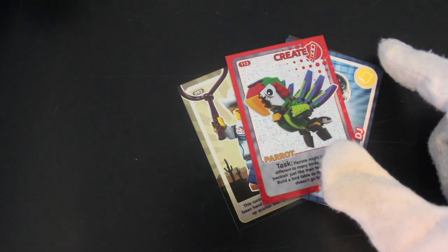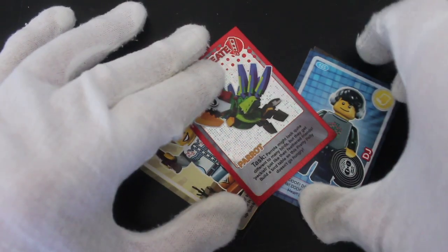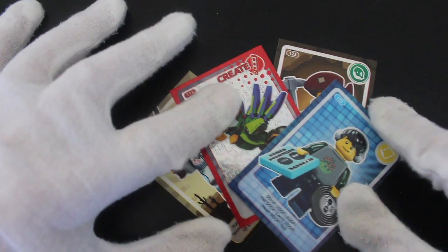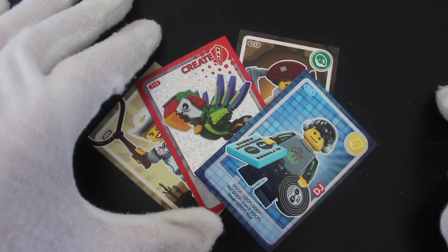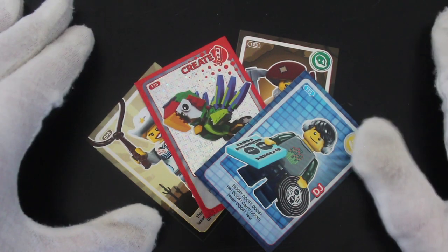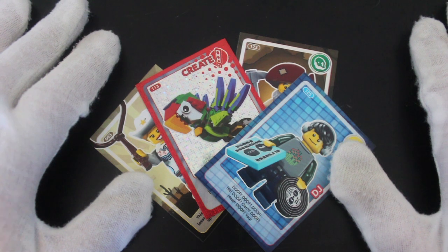That's the Lego Create the World set. If you want some of them, get them — I think you can get them quite cheap, actually, because they were given away in shops. So people, staff probably, stored boxes of them and sold them on eBay. Right, that's it from me, Trading Card Tony — like, subscribe, comment, and we'll see you for another episode soon.